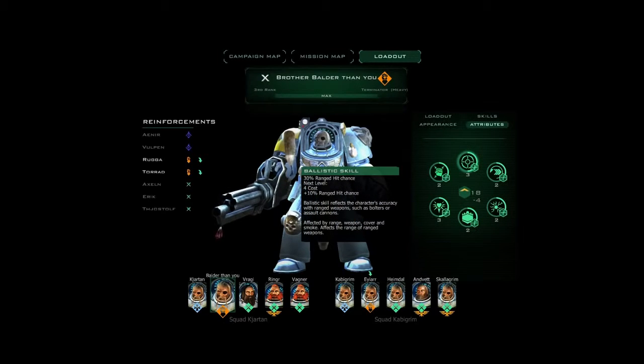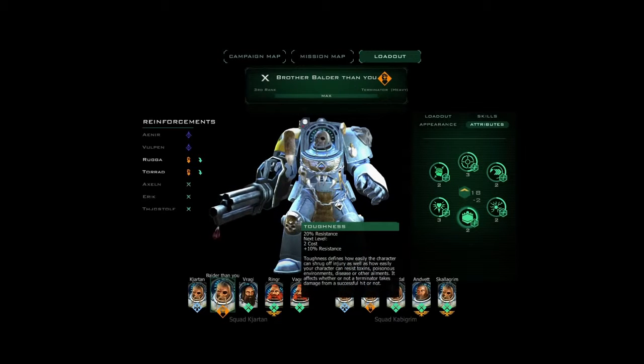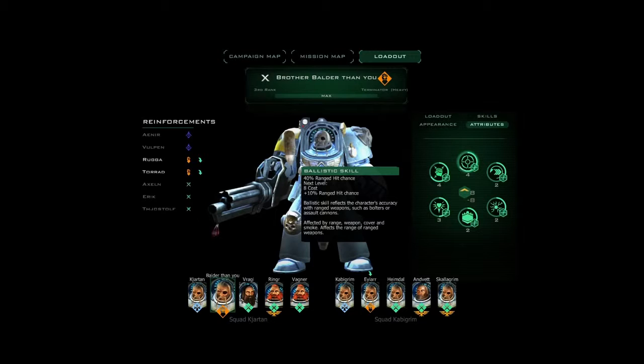Attributes — the core of any RPG style game. We have 6 attributes that you can choose between, going from ranged, toughness, perception, willpower for librarians, and weapon skills, so that you can get more chance to hit.